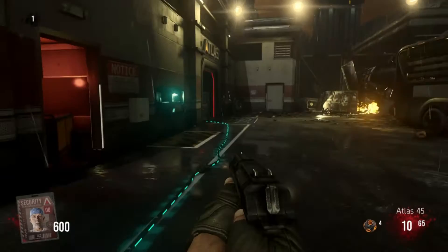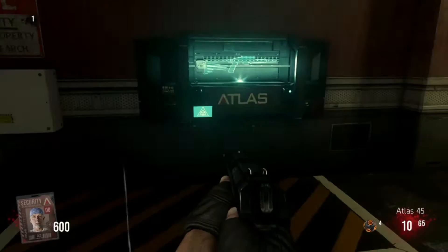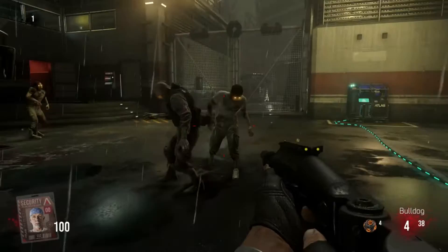Unfortunately, the characters are random — you can't pick and choose which of the four characters. But let's check him out. So, first thing we did was turn the power on, then we grabbed the Bulldog shotgun. We're in this little area and we haven't opened any doors.